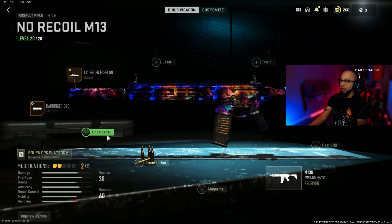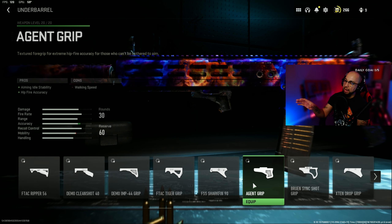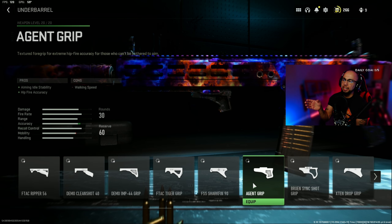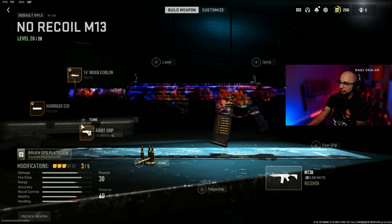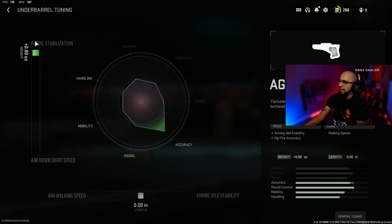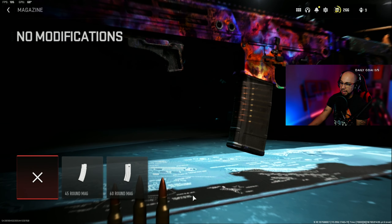For the underbarrel, use the Agent Grip. It gives aiming out-of-stability; the only con is walking speed — it doesn't hurt recoil or ADS speed, which is what makes it great. Max out the recoil stabilization and max out the aiming out-of-stability. It helps with the accuracy and recoil needed on this gun, and as mentioned, this gun does not really move at all.